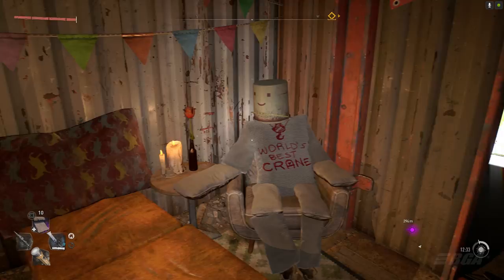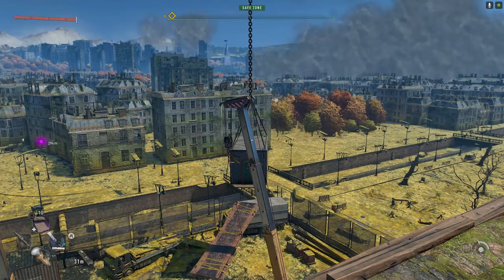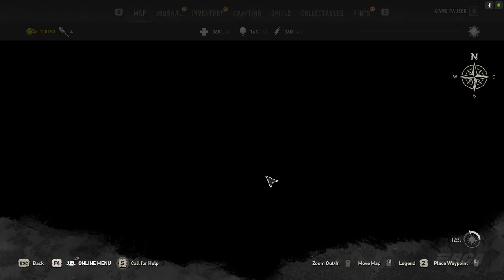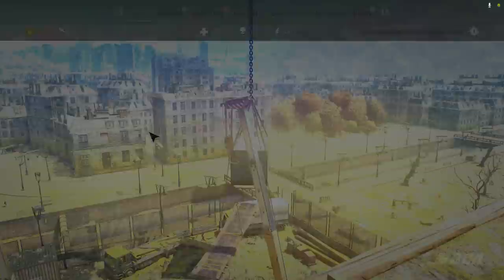Hey everyone, welcome back to my channel. Today I'm back with another Dying Light 2 video. I'm gonna show you guys a new easter egg for Kyle Crane. Right there in that container there is an easter egg — we're gonna check it out. We are here in the Central Loop, in the corner. You have to fight some renegades before you unlock this area, but once you're done you can come to this location.